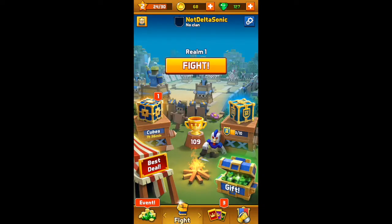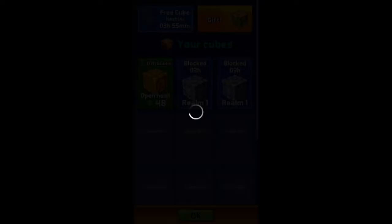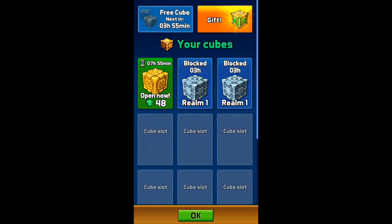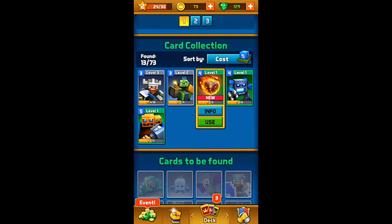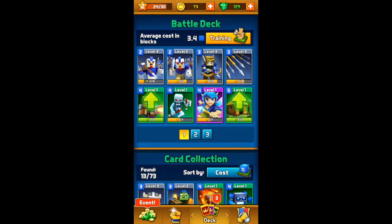That's a Remind Me Later — if I press gift it's gonna show an ad. Alright so we got this Emerald Cube. That's pretty good! They have Fire Bot but I don't even use it. Fire block, fire cube.